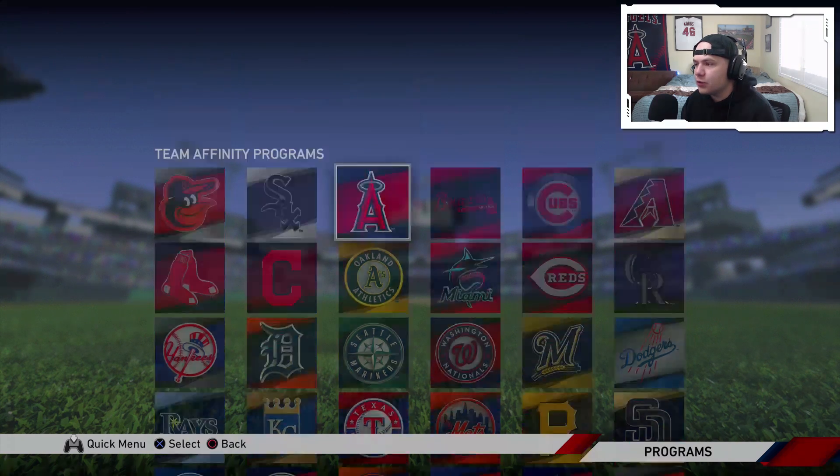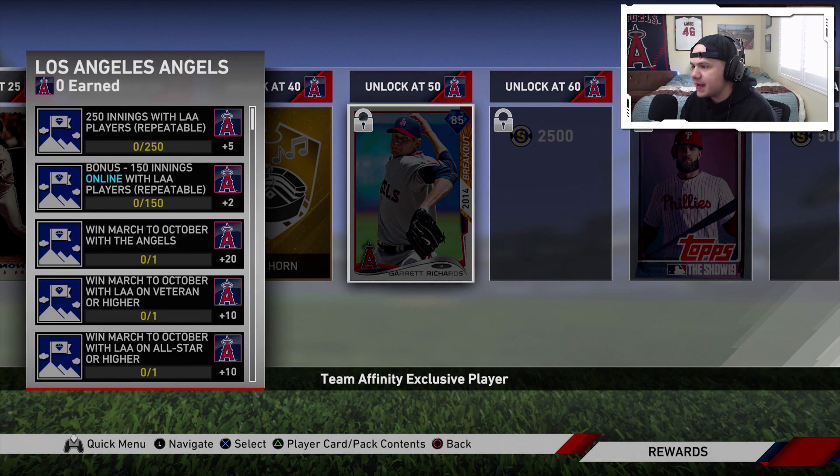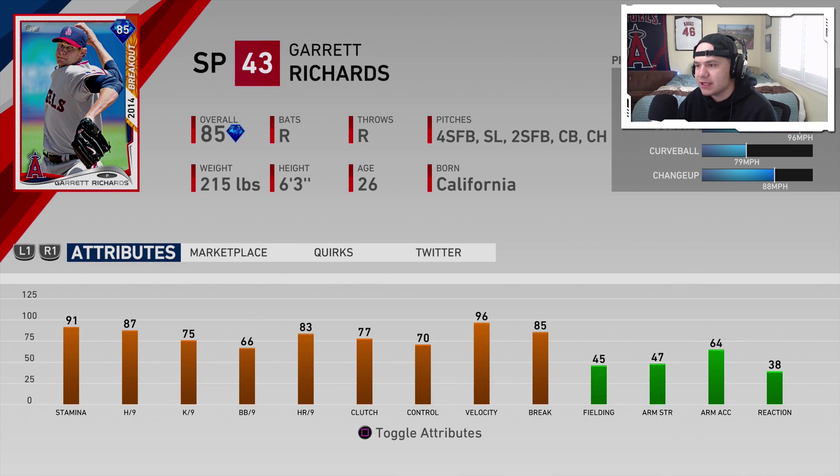Moving over to the American League West, we've got the Los Angeles Angels of Anaheim. Their affinity reward is going to be breakout Garrett Richards from 2014. 91 stamina, 87, 75 hits and Ks per nine, 96 velo, 85 break. Four-seam, slider, two-seam, curveball, changeup. The difference in pitch speeds for his breaking stuff to his fastballs is pretty significant.